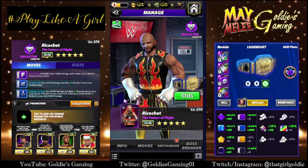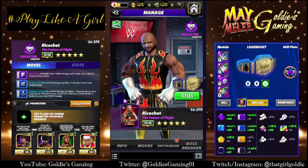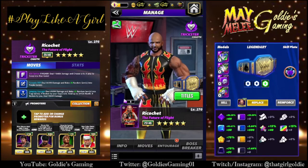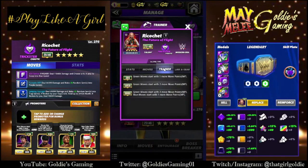Hey everybody, Goldie here, and today we are taking a look at the last character in the May Melee Month-Long Contest, and it is Ricochet, the Future of Flight. He is a modern-era trickster, he is chaotic for Boss Breaker, and he is the last piece needed for Dominic.